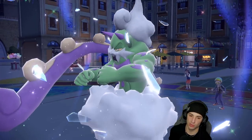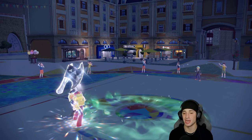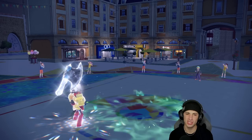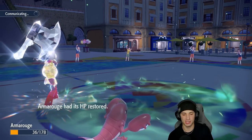Rillaboom's KO now brings in Crawdaunt — Crawdaunt in the Trick Room. I am a little scared of Talonflame, but I do have Wide Guard to protect us from Heat Leaks and Eruptions, so I'm down. Solid plays from us so far — that dark Tera type from Chien-Pao was kind of weird. I'm going to throw out Crawdaunt — we love this Pokemon.